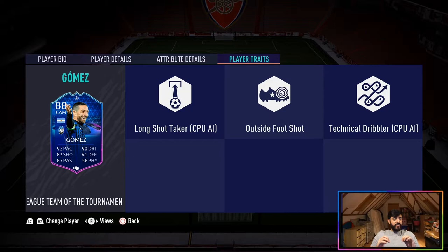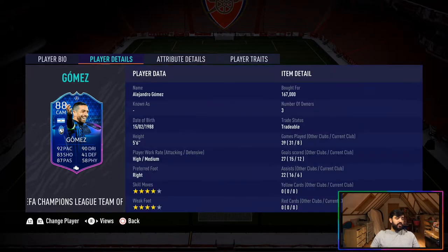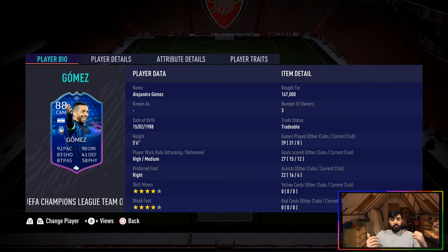Getting into the traits, he has long shot taker, outside of the foot shot, and technical dribbler. From the stats I racked up, I scored more goals than assists at the number 10 slot. So this card is really maybe more of a second striker than a number 10, which means you might want to pair him with a striker who's more of a hold-up player — someone who can hold the ball up and play with Alejandro Gomez rather than just trying to slip in behind the defenders.